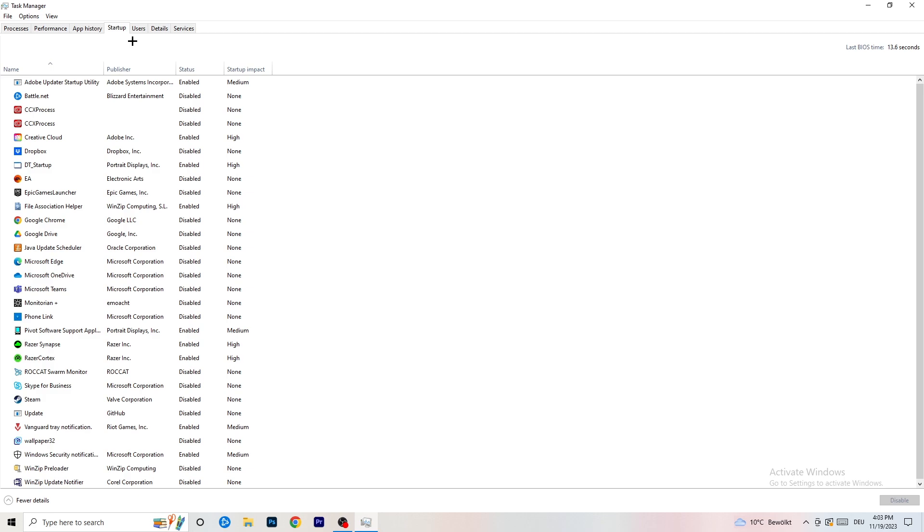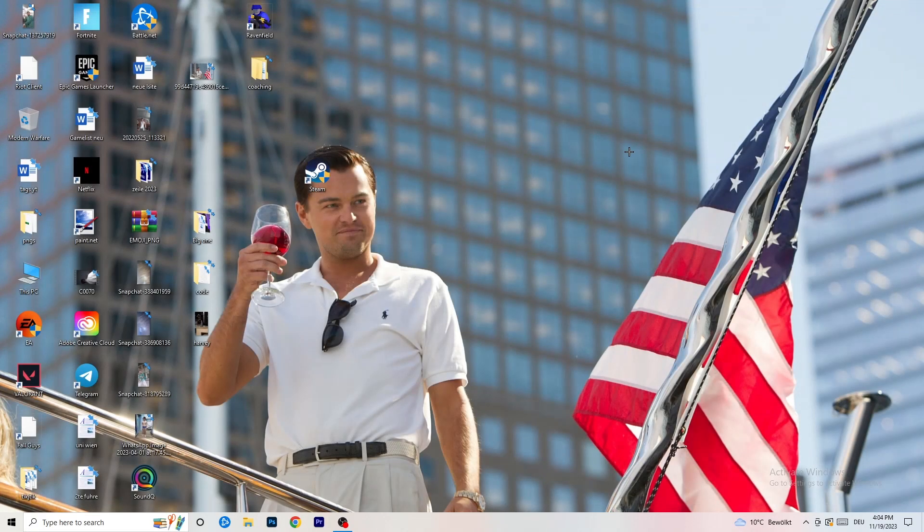Then click on the Startup tab in the top corner. A lot of problems start here. If you have too many programs starting when you boot your PC and running in the background without you even knowing, that will cause FPS drops on a low-end PC. Go to programs you don't want to run, right-click them, and click Disable. Once you're finished, close Task Manager.